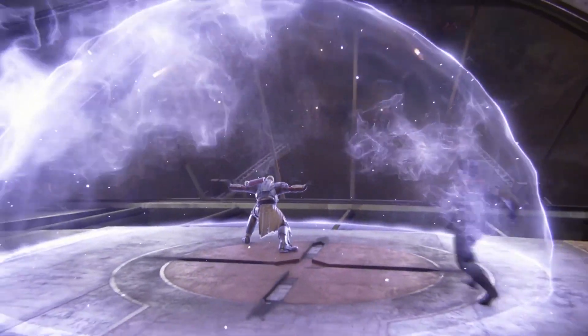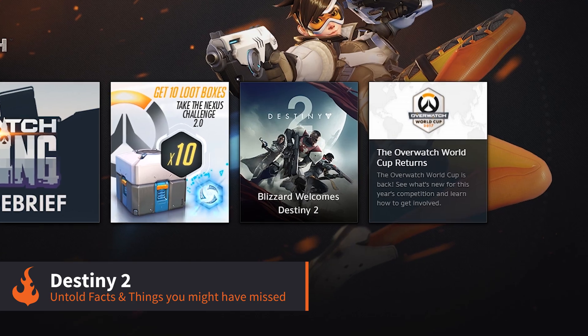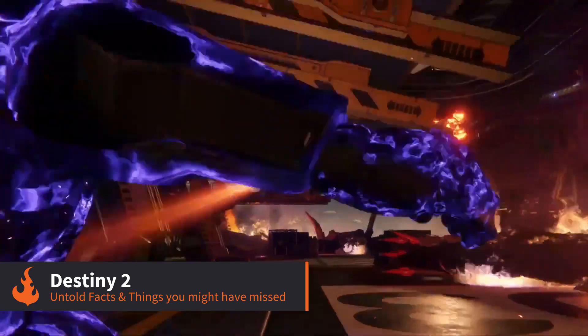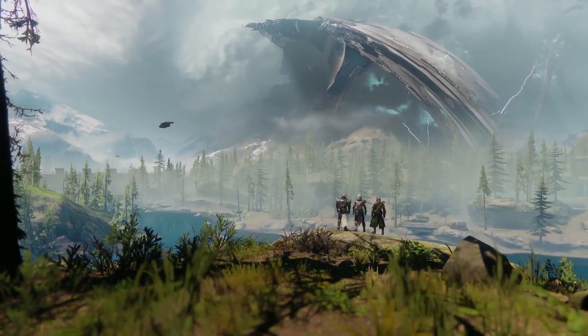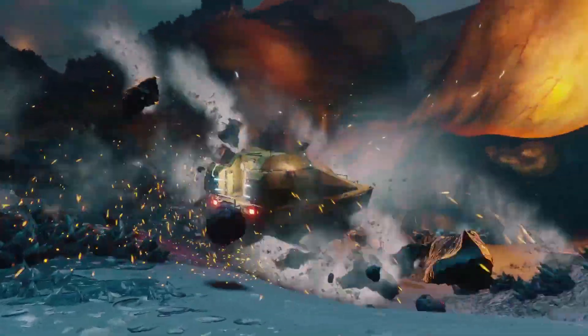There has been a lot of exciting news revealed for Destiny 2, like its addition to Blizzard's Battle.net launcher, clan support, and that awesome Captain America style shield. But there is loads of exciting new information that wasn't in the stream, so here are some untold facts as well as a few things you might have missed.